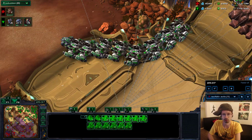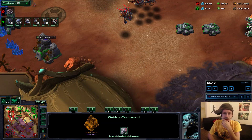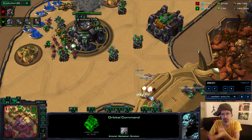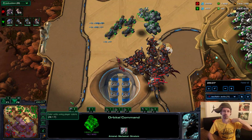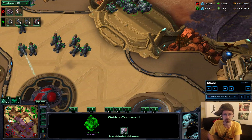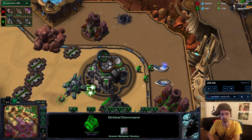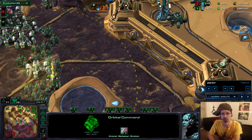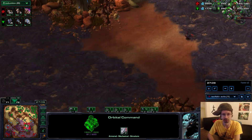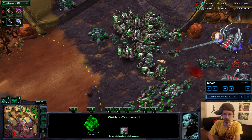He tries to damage my main with the Nydus — doesn't really do much. At this point I'm still at max supply. I've kept all my gas units alive, which is what you want to do with mech. He has no more gas — his gas bank has been killed. So this game was kind of won through extreme efficiency rather than brute force — just extremely efficient with my engagements and my armies. And then yeah, that's pretty much game at this point.